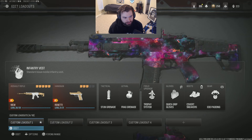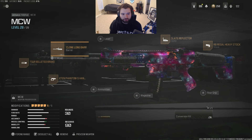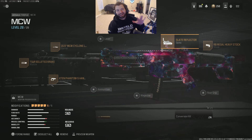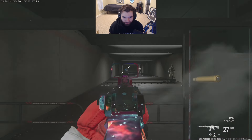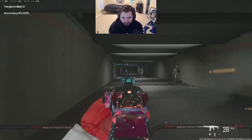To start off, since the new update, my MCW — I'm still running the build-to-break with the Cyclone Barrel, the Phantom Hand Stop, the Regal Heavy Stop, and the Slate. I've gone back and forth with a few different classes, but this one feels the most comfortable to me. Still beams. Has a little slower aim-in time than before, but that's to be expected with the nerf.